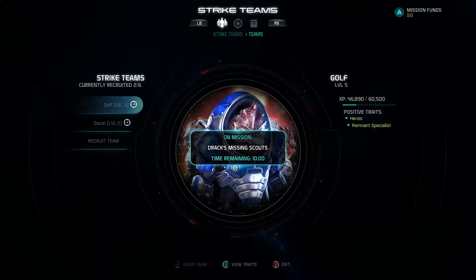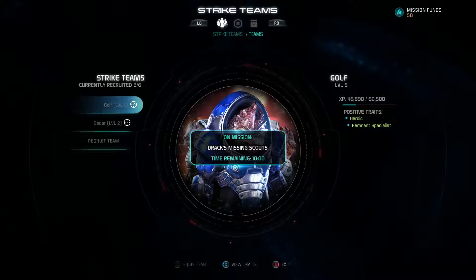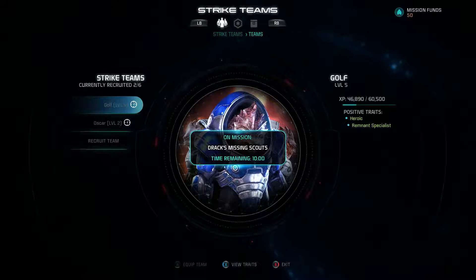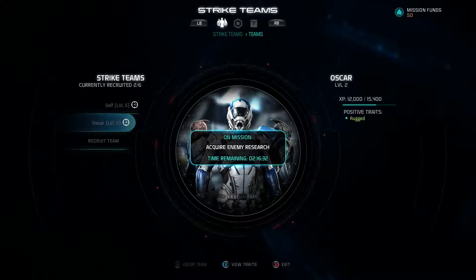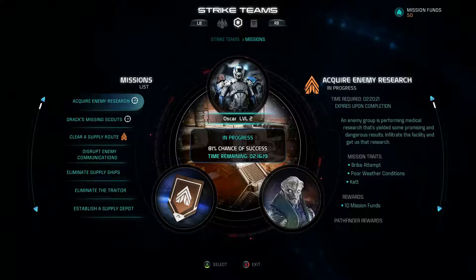When teams do certain missions, they get positive traits. This group, Golf, is level five — they've already gotten their Heroic and Remnant Specialist traits, which increases their ability to finish certain missions. If they fail a mission, they can get negative traits, so you have to be careful about who you send out. The new team, Oscar, just got to level two and earned the Rugged trait.